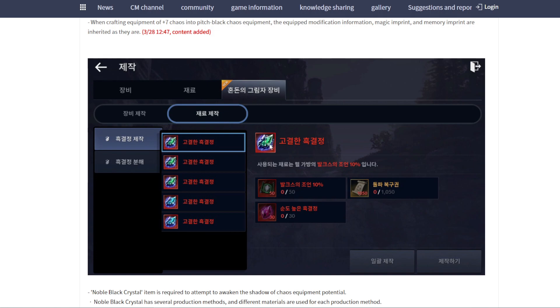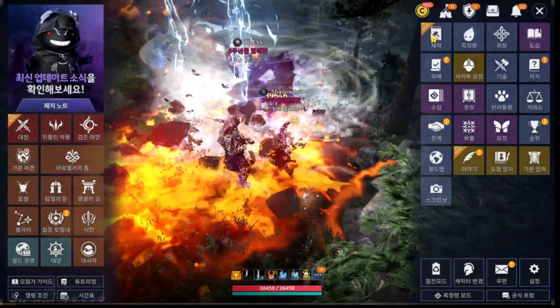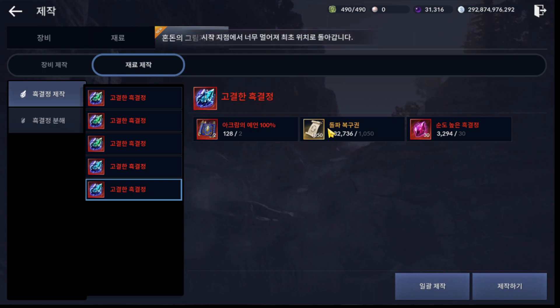You also need to craft crystals for the upgrade. The one with higher success rank is better. There are two types — ten percent and fifty percent. The one with 100 boost is the best: it's not 100% success, it just increases the base six percent, so it ends up around 12%. I made a video about it — fail a lot, from 50 tries only succeeded twice. It costs a lot of restoration scrolls and black crystals. If you have limited restoration scrolls, the 100-boost chance is better. Save some for trying plus eight to plus nine.